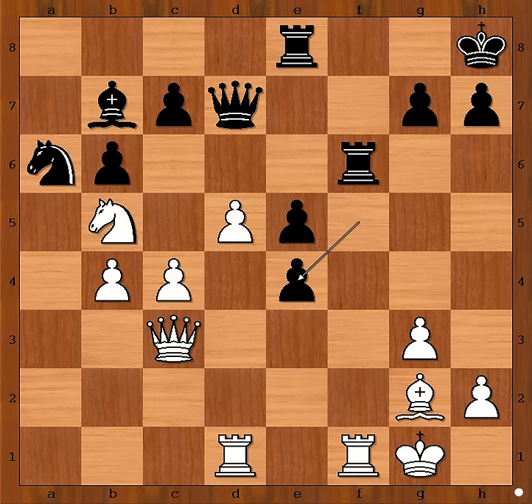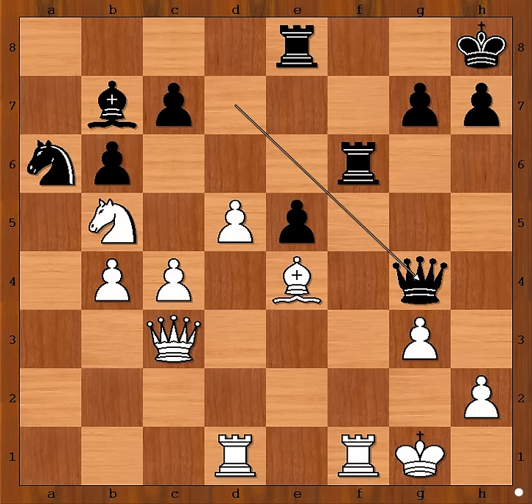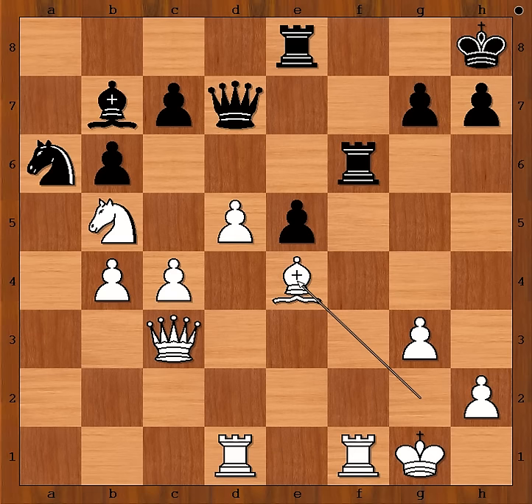Back to our game. f takes on e4, bishop takes pawn on e4 — white pieces are better placed. Black to move. If rook takes on f1, rook takes on f1, this is also good for white. If queen to g4, rook takes rook on f6, pawn takes rook, rook to e1 — again, white is standing somewhat better. But the move played in the game is the worst choice. This is a blunder. d takes on c6, discovered attack on the black queen.